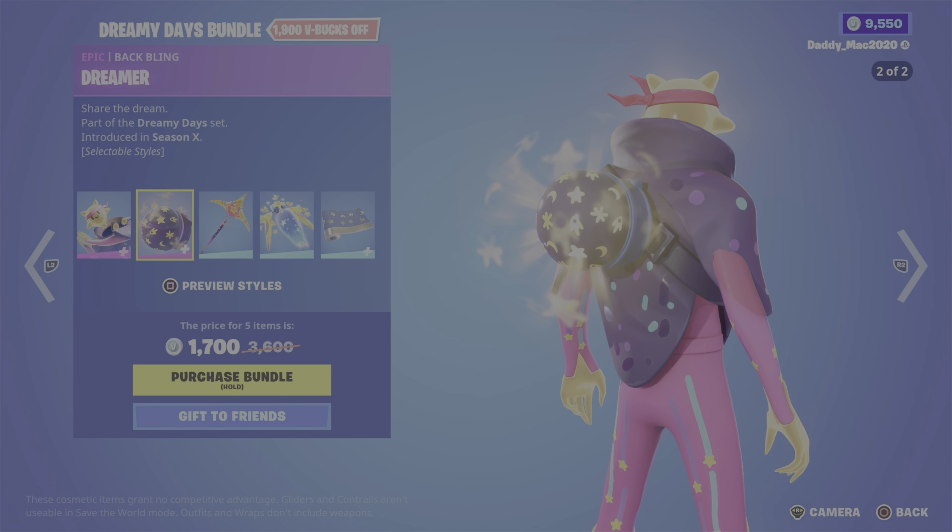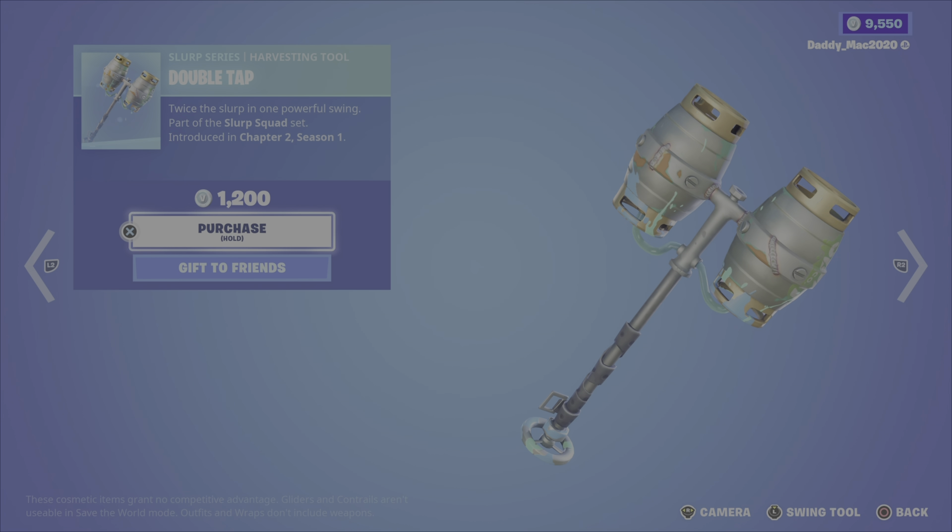Next up in the featured category we have the Big Chuggus outfit from the Slurp Squad set, Chapter 2 Season 1 — just the default style and it comes with the Juggus back bling. This thing looks cool but the outfit is way too beastly and huge for me — I do not like big bulky outfits. It's 1,500 V-Bucks. Next up the Double Tap pickaxe, a cool looking pickaxe that would go great with Big Chuggus, but it's 1,200 V-Bucks which is a little steep. Then we've got the Slurp wrap for a nice 300 V-Bucks.